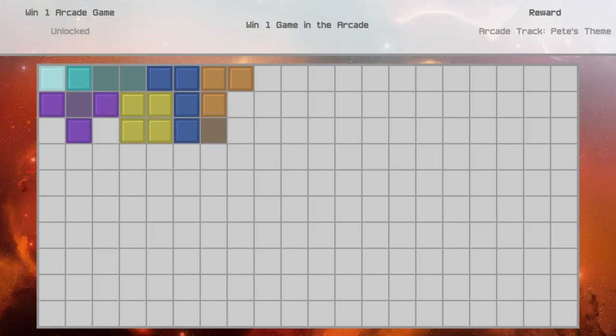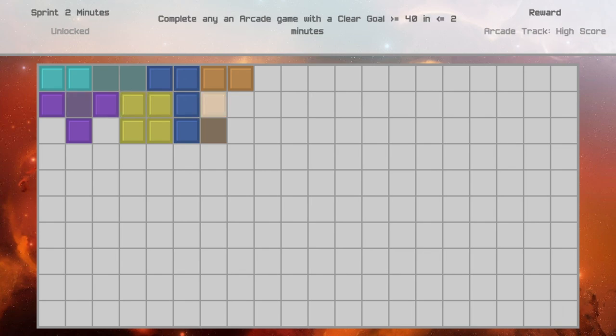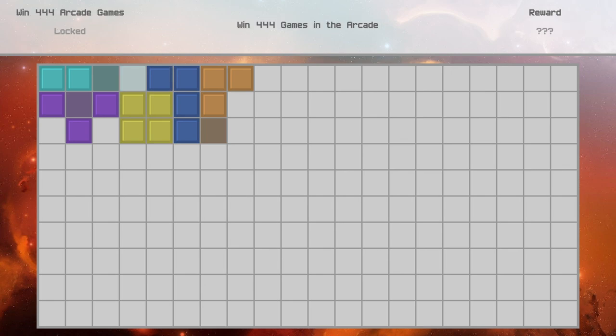The last thing I wanted to go over is the Challenges screen. There are different challenges, like achievements, that you can unlock as you play through the game for completing certain types of expeditions and certain things in the arcade. There aren't too many of these yet, but this is how you'll unlock some extra skins and music that's not available in the Abyss mode.